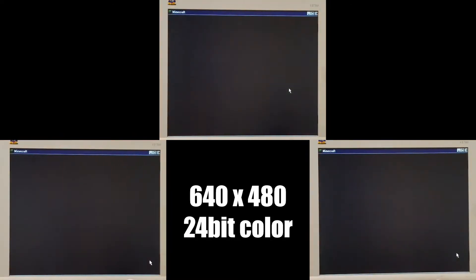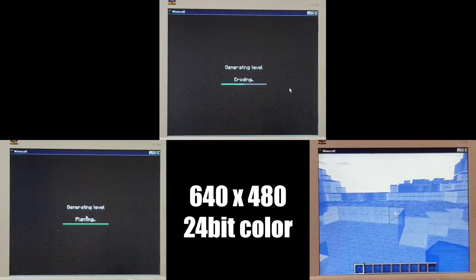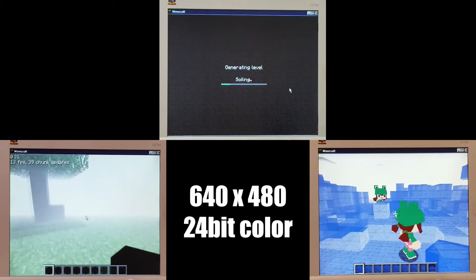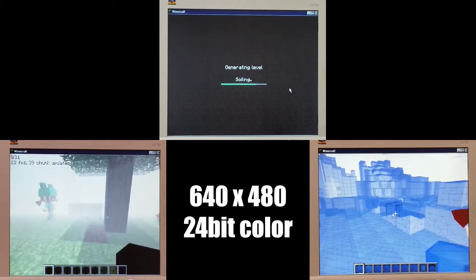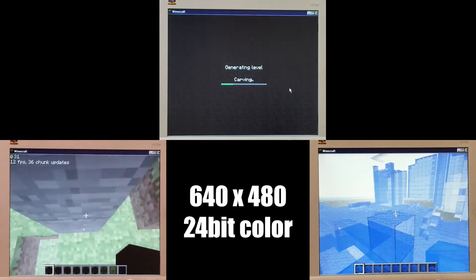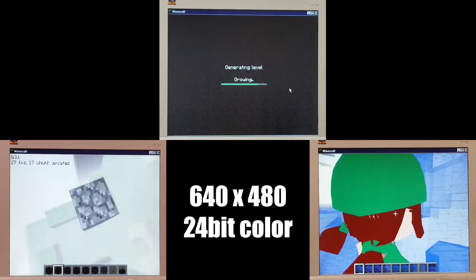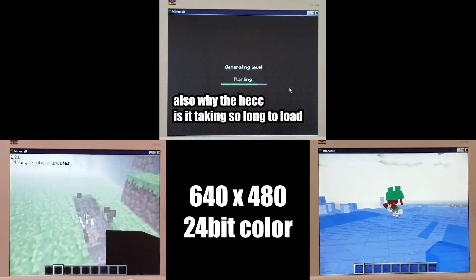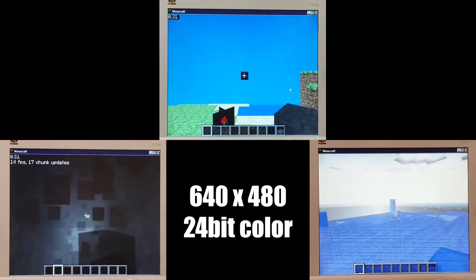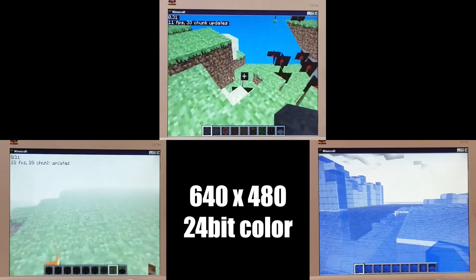Next up, 640 by 480 with 24-bit color. This is where the S3 Verge's hardware-rendered OpenGL is the most stable, for some reason, so I've recorded a lot more footage for this specific test. The Verge and CPU software rendering through Mesa LLVM pipe trade blows from time to time, but software rendering has pulled ahead of the Verge in most cases, with proper fog and transparent texture rendering as well. The Verge just doesn't have what it takes to keep up with all 2.6 GHz of the Pentium 4's might, though at only 50 MHz core and memory it has done an admirable job. Both Mesa and the Verge tend to hover at or above 10 fps with occasional spikes into the 20s, though Mesa tends to keep at least 5 or so fps above the Verge at any given moment.